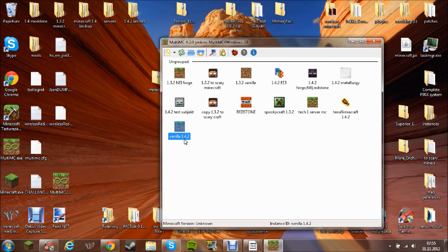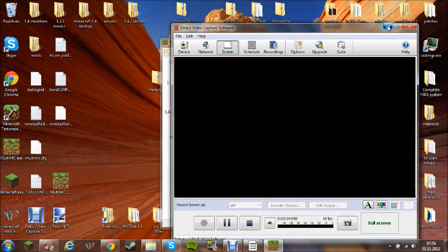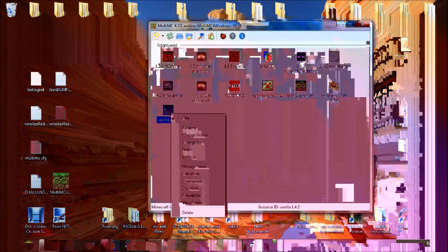Enter the name 1.4.2. Now we have vanilla 1.4.2. I will get a totally vanilla Minecraft. In vanilla 1.4.2, you just take 'Edit Mods', and you can drag Forge right into the Jar Mods section.